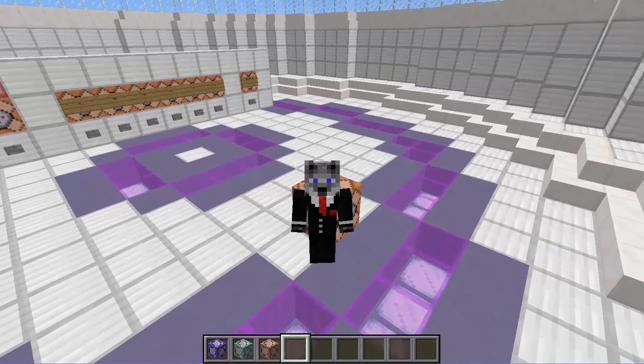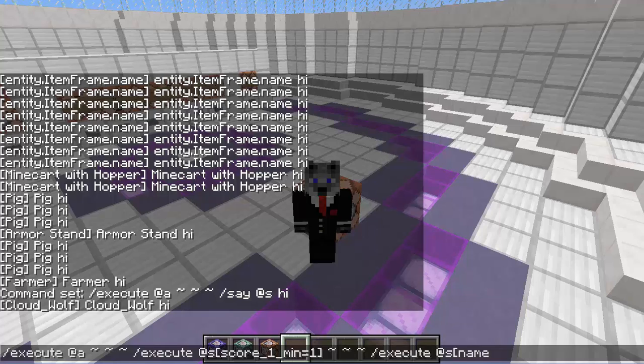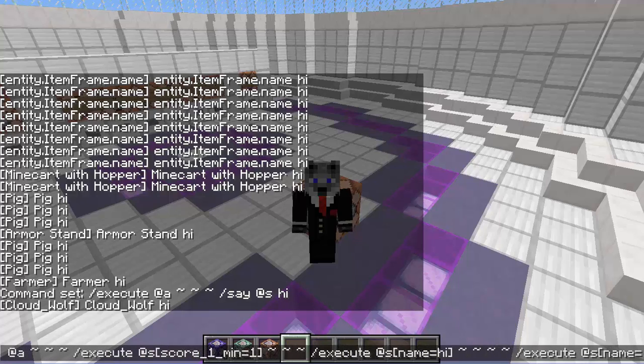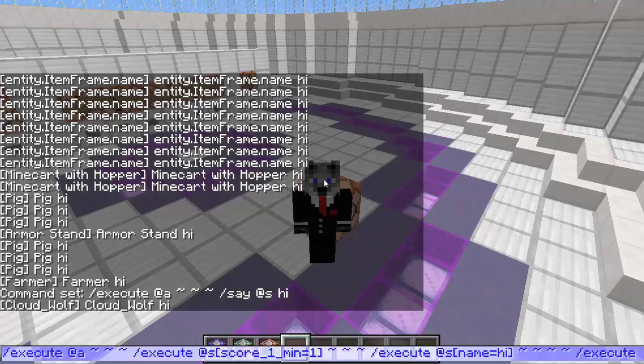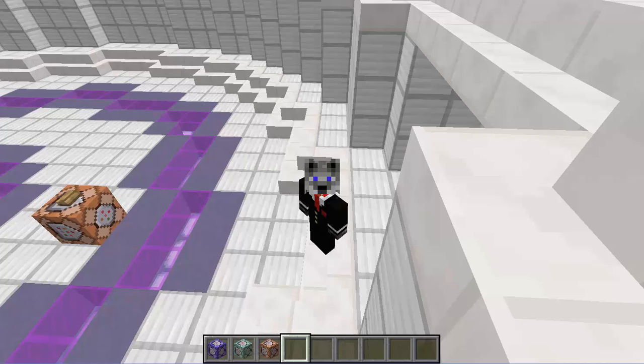It's really useful if you have multiple executes in the same command. So if you do execute @a, and then you start chaining: execute @s with score_one_min equals 1, then execute @s name equals hi, execute @s name not equals hello — you can just keep doing @s, and you won't have a problem with the execute command moving to a different entity. It's only going to keep the command at that original entity. That's pretty useful.